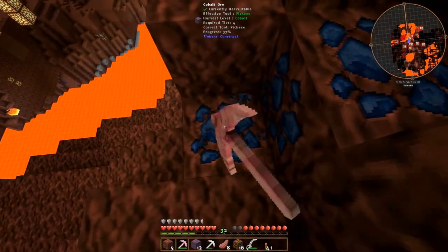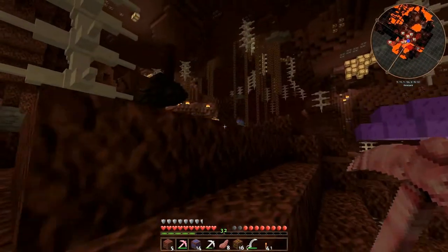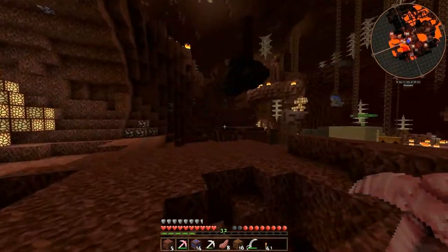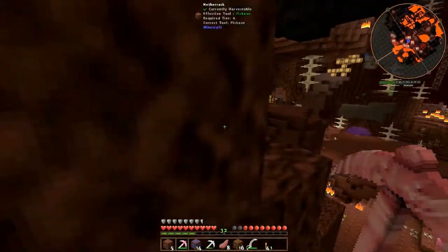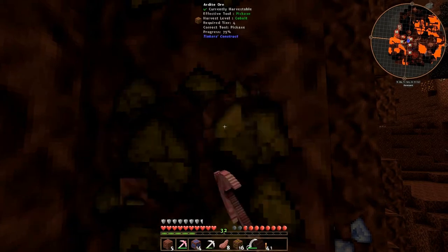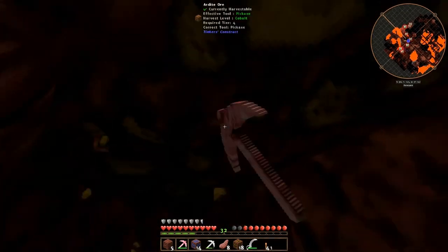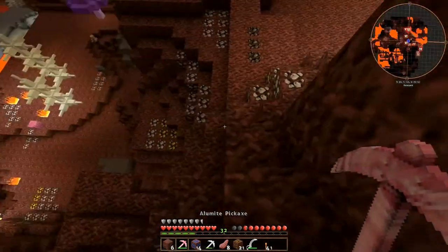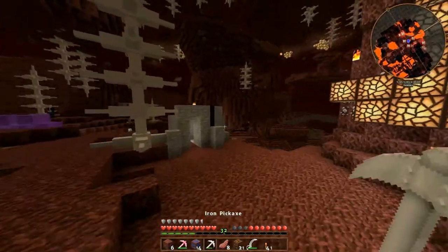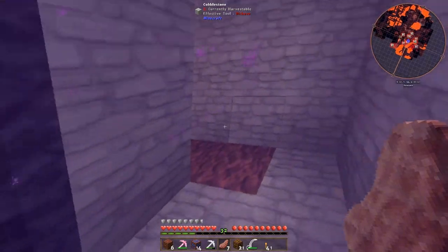Grab this. Pick isn't very fast - not going to lie. It should be good. Do we have any more ardite anywhere? Is that the one we want? Probably ferrous or something. No - more ardite. Definitely. So let's grab the last of this and let's go back to town. Alright, so we got 14 cobalt and 21 of the other stuff. So that's pretty cool.